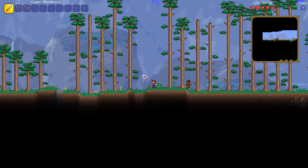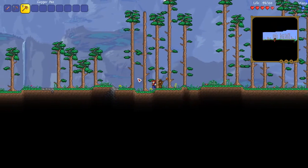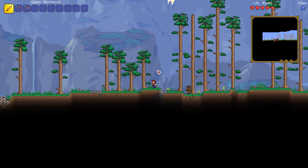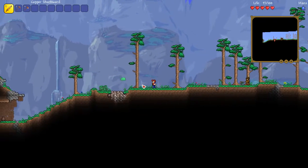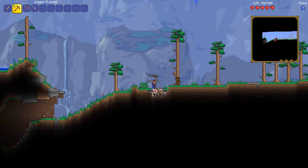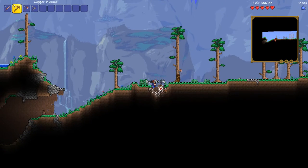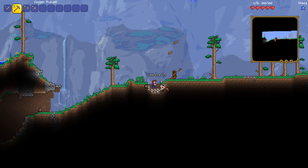Most of this is trees. Hold down shift if you want — it'll automatically switch you over to the necessary tool to cut stuff down. And I will tell you this: it is a crimson world, I know that much. So we will not be dealing with the Eater of Worlds; we will be dealing with the Brain of Cthulhu, much like in my main playthrough.